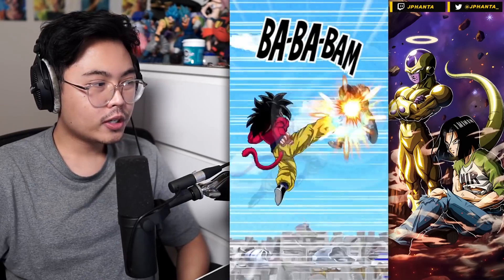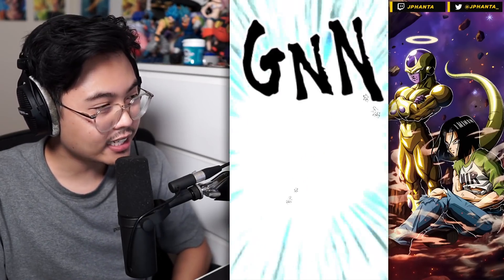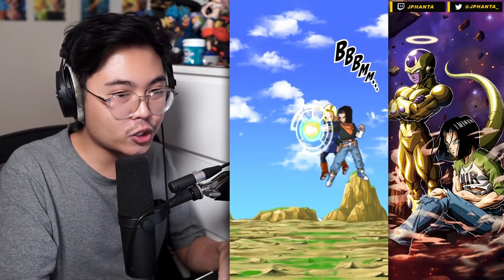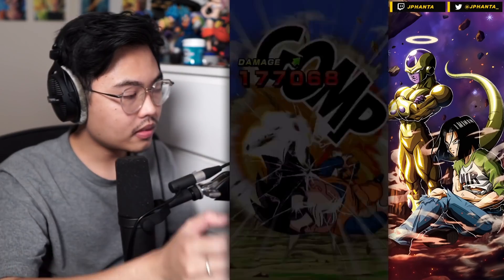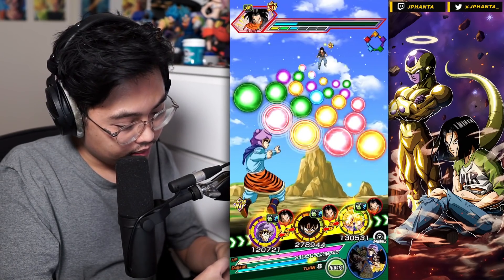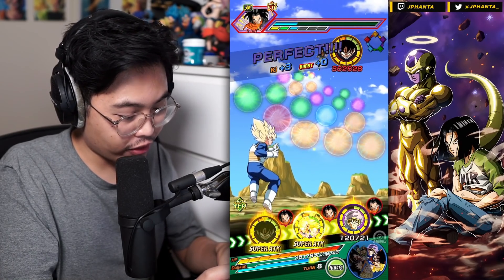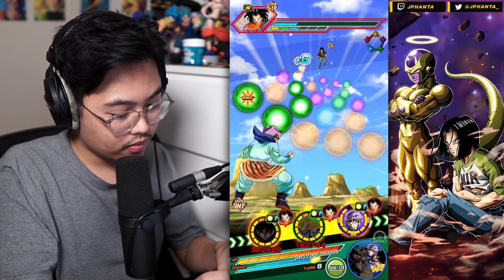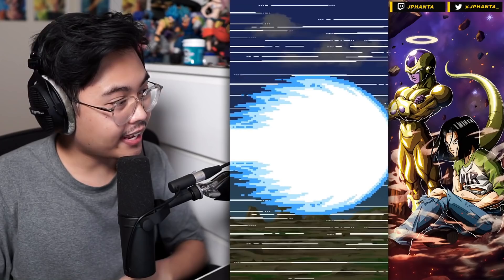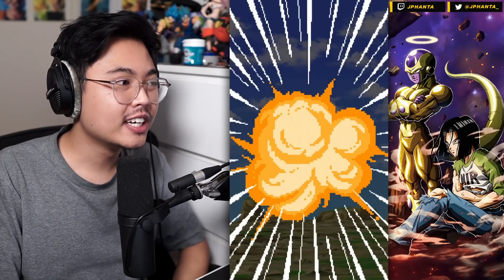We need to collect non-colored orbs so we can get the Dokkan mode with Goku — it'll be perfect timing against Android 16, which is our last Int phase. A super attack hit us — we're probably going to tank a hit next turn. That's a lot of damage. We'll see how well this Goku can tank. This time he got 2.1 million — I think because we were under the 50% HP mark last time. The double super is huge; that's going to be super huge when we do Dokkan mode.